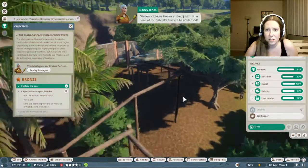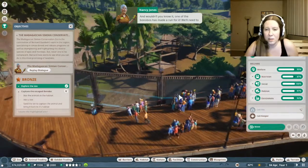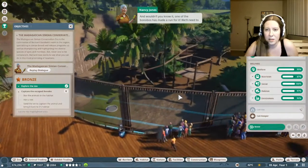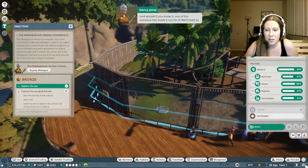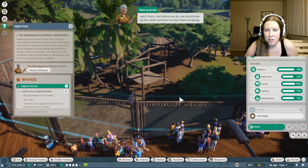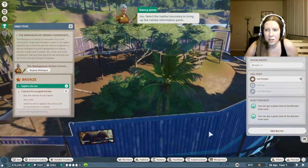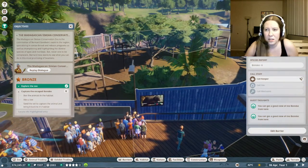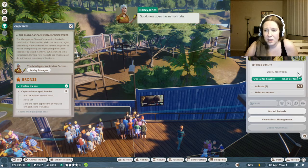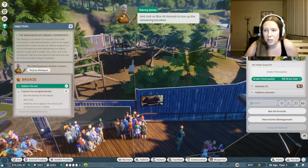It looks like we've arrived just in time. One of the habitat's barriers has collapsed. One of the bonobos has made a run for it. We'll need to catch them. But before we do, we should box up the other bonobos to stop them escaping too. Select the habitat boundary to bring up the habitat information panel. Now open the animals tab. Click on 'box all animals' to box up the remaining bonobos.